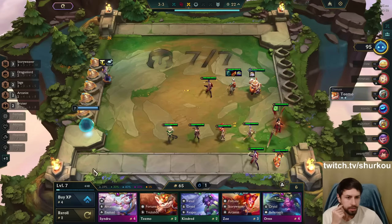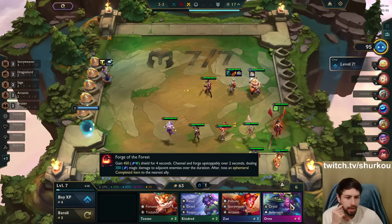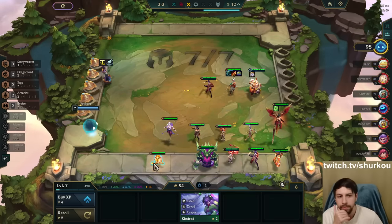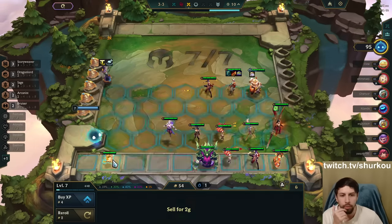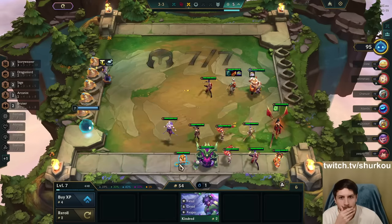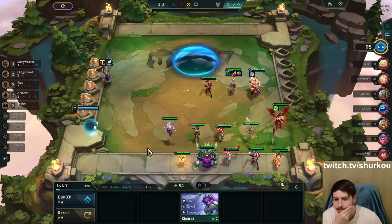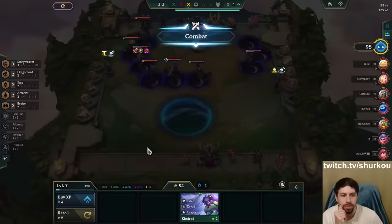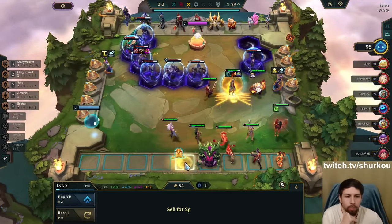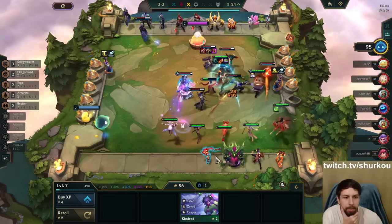This is an Arcanist — that's good. We can play this instead. That's a four-cost Arcanist. We can play Fortune if we think we're going to loss streak, but we're not going to loss streak. We'll play Fortune another game where we hit it early game — that's when it'll pop off. It's the new Economy trait.